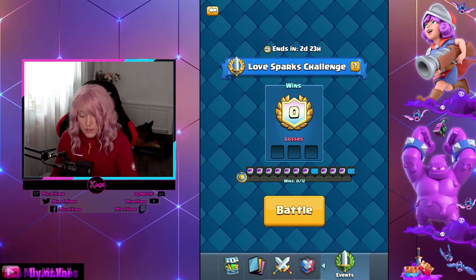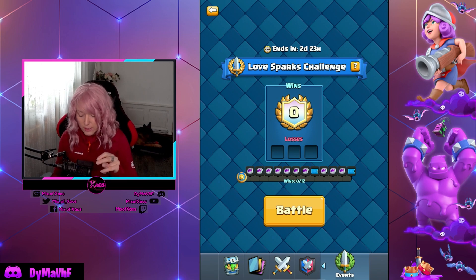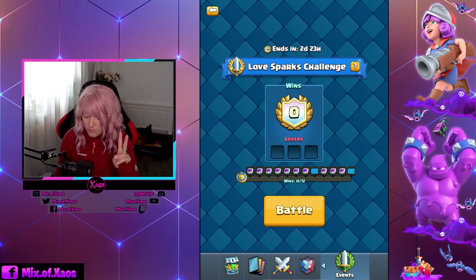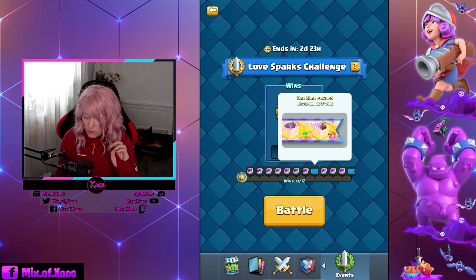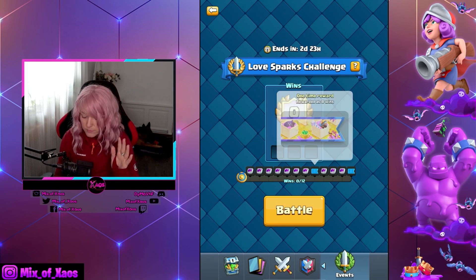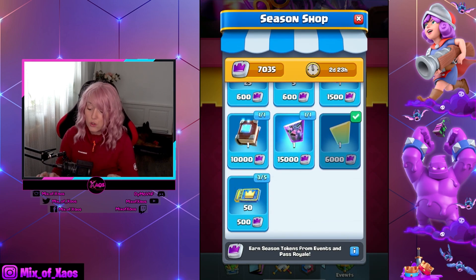We're gonna play the Love Sparks Challenge. If you heard noise in the background, it's my German Shepherd Doge, who is currently playing with his ball. We have two banners here to get. On 12 wins you get this Sparky banner, and on the other one, you get tokens — and from the tokens you go to the shop and buy yourself some shards.